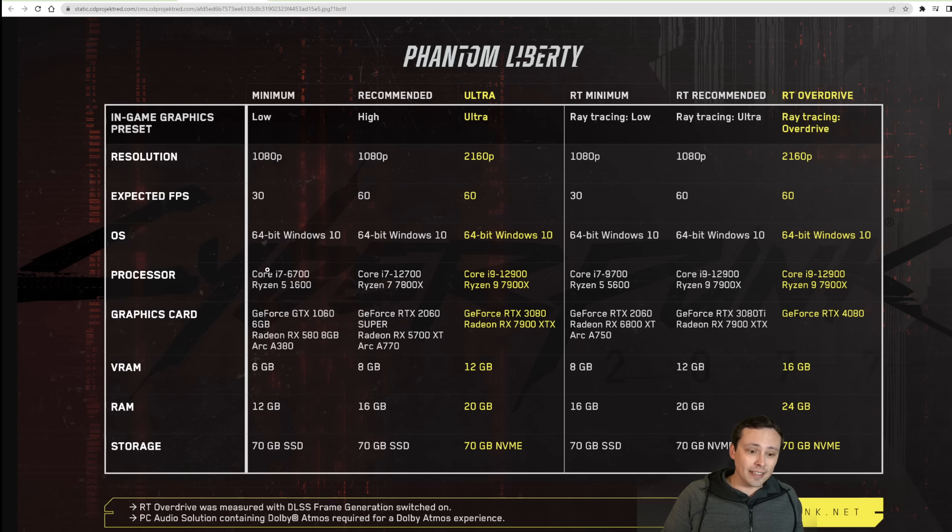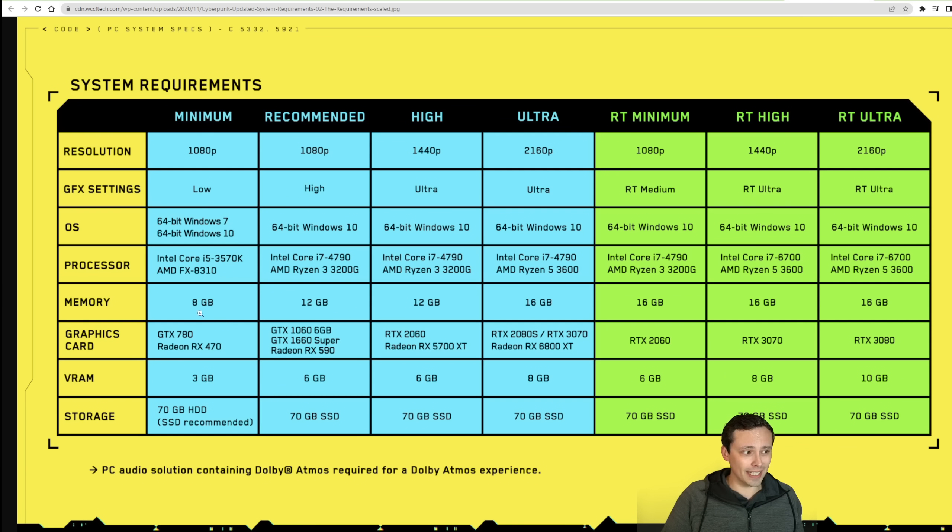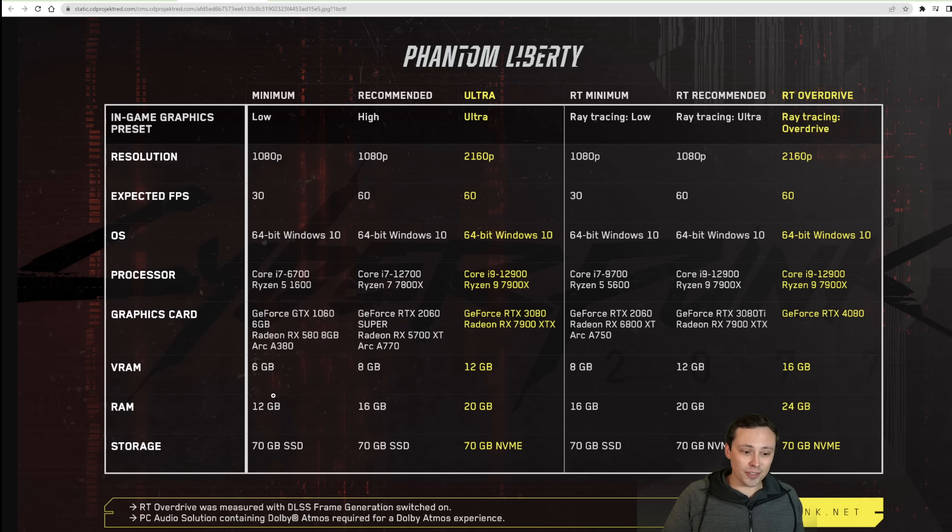Let's talk about VRAM — that's been a big thing lately. They're saying six gigabytes minimum to run at 1080p low settings, eight gigabytes for 1080p high and ultra settings, and for 4K they want 12 gigabytes of VRAM. Once you move into ray tracing, the minimum is 8GB at 1080p for RT low; for 1080p RT ultra they want 12 gigabytes, and for RT overdrive at 4K resolution they want 16 gigabytes of VRAM. System RAM minimum is not eight — it is 12. The old requirements listed eight as the minimum RAM and three gigabytes as the minimum VRAM. The new ones are up to 12 for minimum system RAM and six for minimum VRAM.